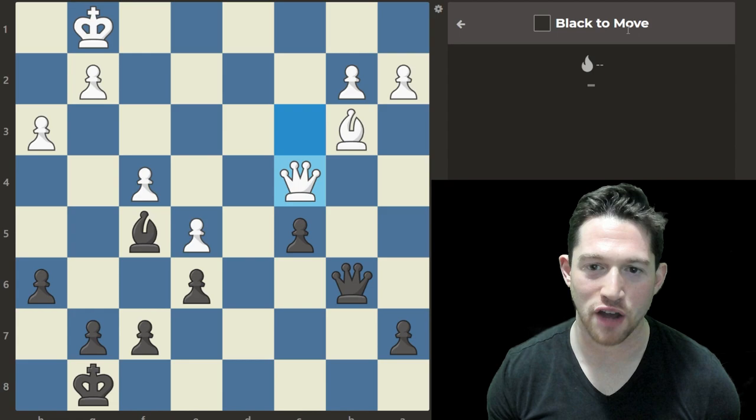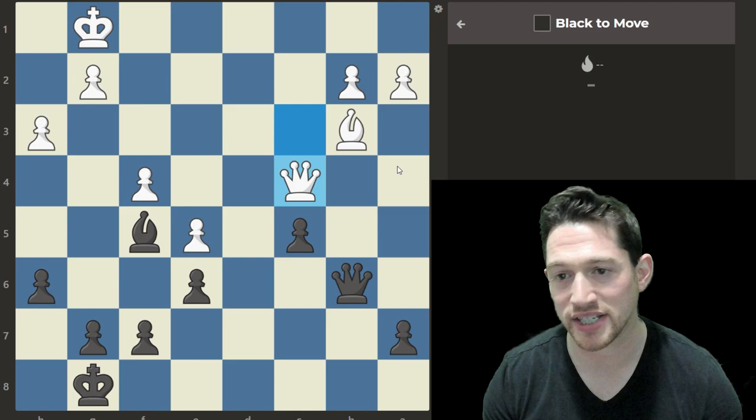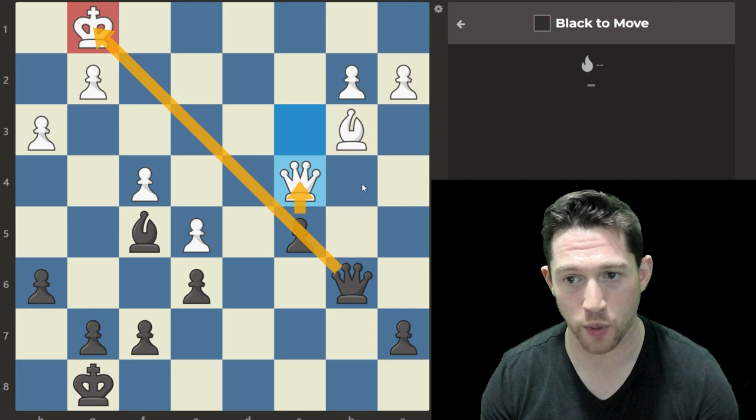Puzzle 16: In this position, there is a lot to think about. The last move triggered my mind because I saw that when they played it there was a discovery attack on the king. I can move my pawn to c4, which is check, and attack the king with the queen.